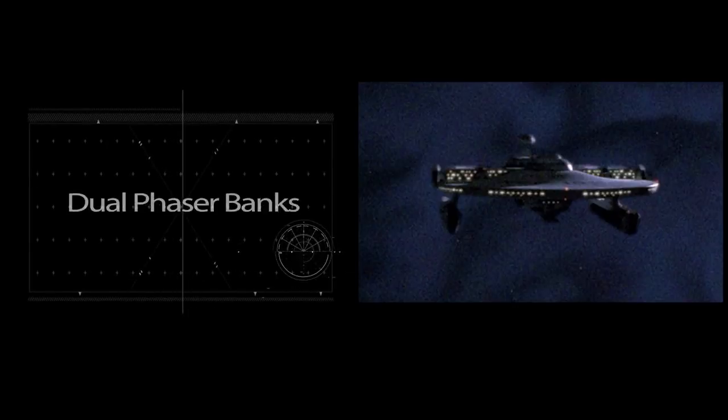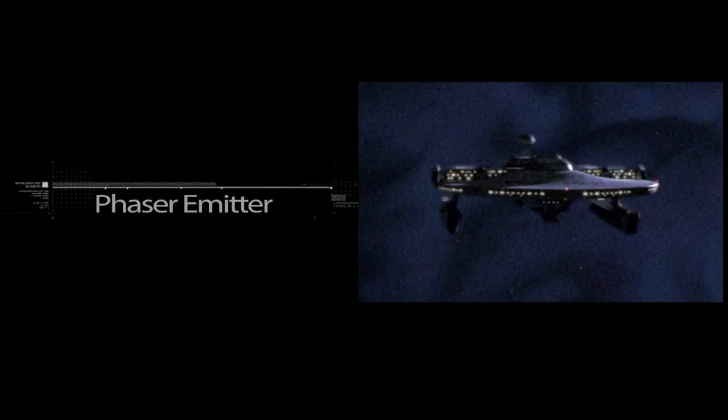The Miranda-class starship had a bit more punch to it, including six dual phaser banks located on the primary hull — three mounted on top and three mounted on the bottom of the saucer section. It also had two single phaser emitters mounted just beneath the impulse engines, and a roll bar that contained two tubular phaser emitters on each side. There were six variants of the Miranda-class, and the Dominion War variants had even more phasers and torpedo tubes.